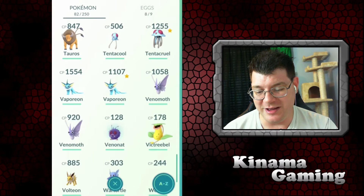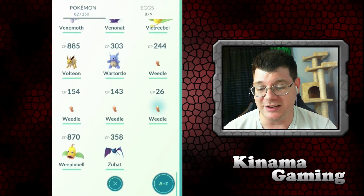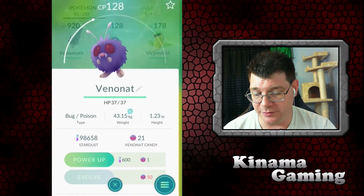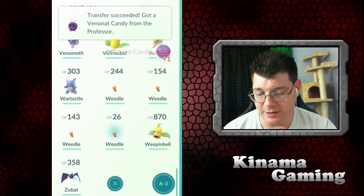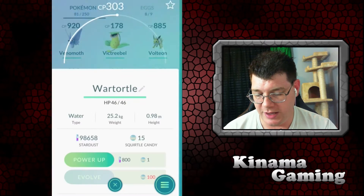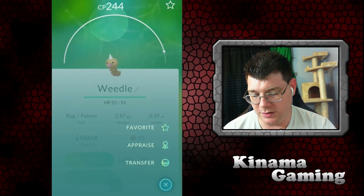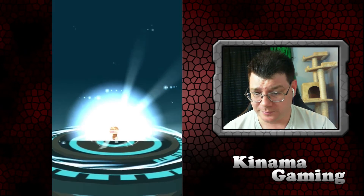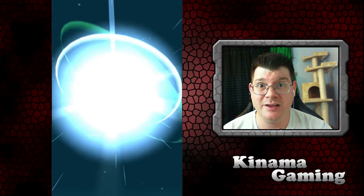We have a Victreebel and I'd like to evolve our Weepinbell at 870 to get to a new Victreebel. Wartortle — can't do anything there. Weedles — there we go! We've got about four more evolves we can do total. Between everything we've done today, at least 20 plus evolves. If we're getting about 20,000 XP that would be great. I should have saw exactly how much we needed to get to level 22.